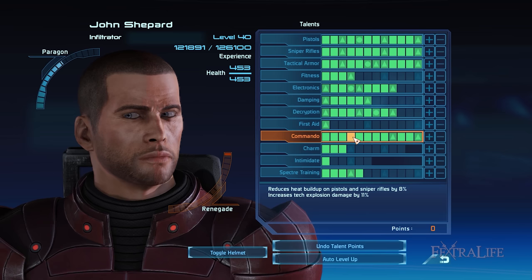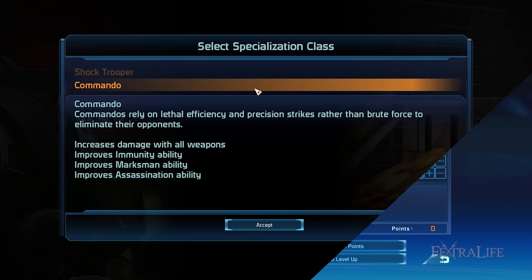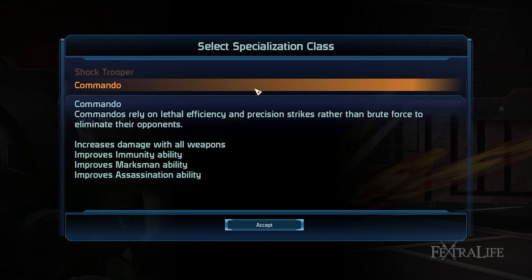Conversely, Shock Trooper focuses on increasing your HP and damage protection even more. It also reduces the recharge times of both Immunity and Adrenaline Burst so that you can use both abilities often. Between the two specializations, I highly recommend taking Commando so that you can inflict greater damage with your pistol, assault rifle, and sniper rifle. This specialization allows you to use their corresponding abilities much more frequently than ever before in order to deal more damage to your enemies.